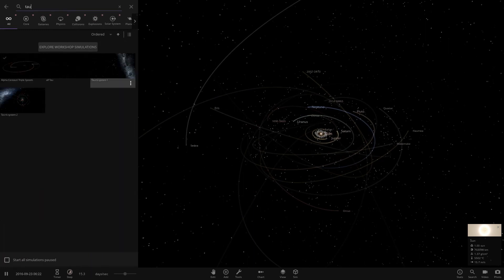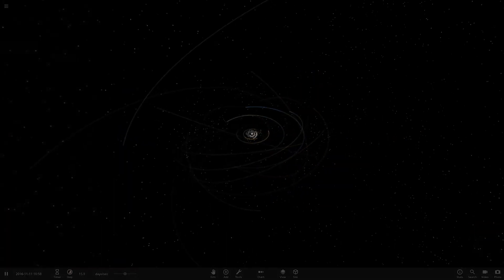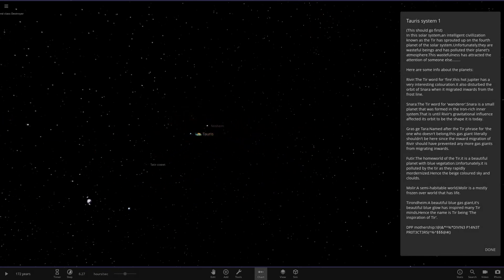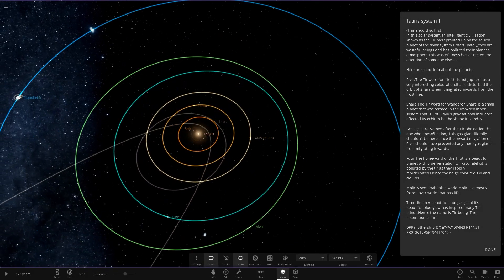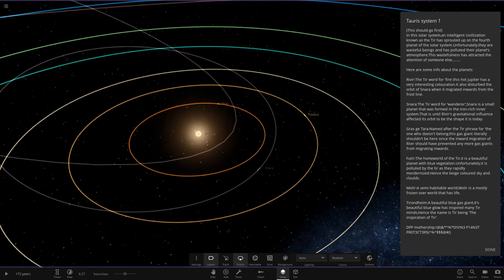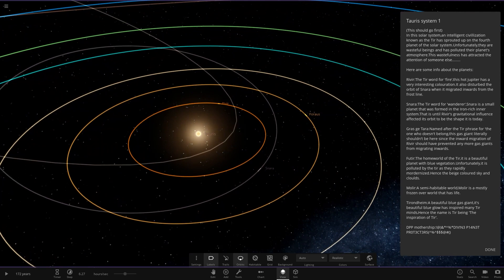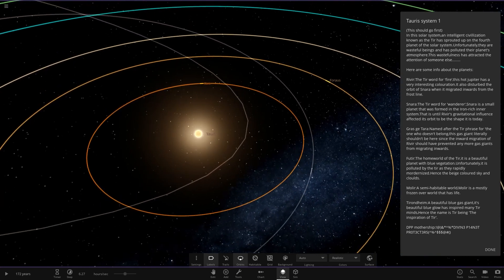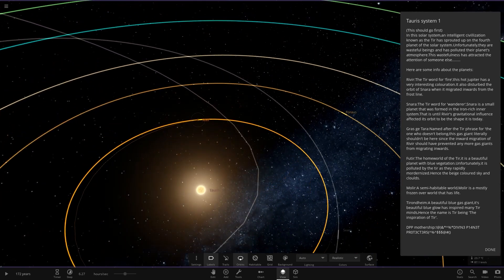Cyrus Plays is an old user who's been around a long time. There are two systems in the save file. I checked the file sizes — they are different sizes, so things have definitely been added. This is the first of the two systems. The lore says an intelligent civilization known as the Tier has sprouted up on the fourth planet, but unfortunately they are wasteful beings who have polluted their planet's atmosphere, which has attracted outside attention.